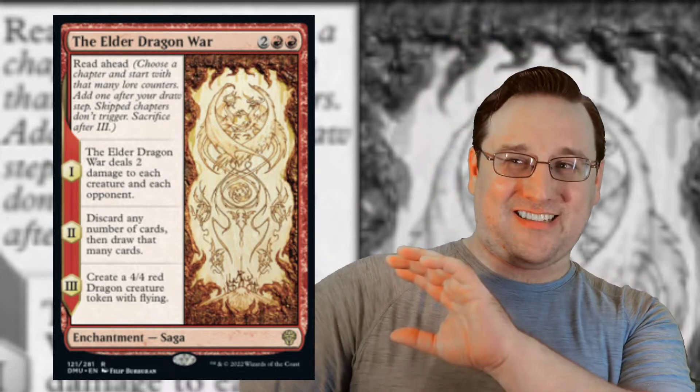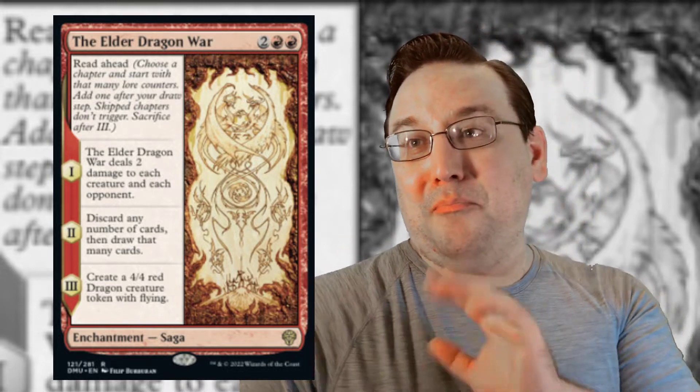Next up, we have the Elder Dragon War. One thing we've been seeing with Saga cards lately is artists using mixed medium. If you haven't seen the photograph of the artwork for this card, it is beautiful — it's actually a wood carving. Definitely search on Twitter or find MTG art sites to find it. It's lovely. But honestly, the card itself does not do that piece justice. In any event, this is a four-mana, two-red Saga with read ahead, which means you can choose what chapter you start on — skip chapters, they don't trigger.